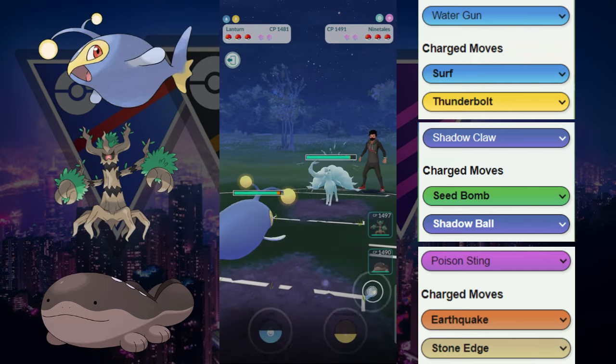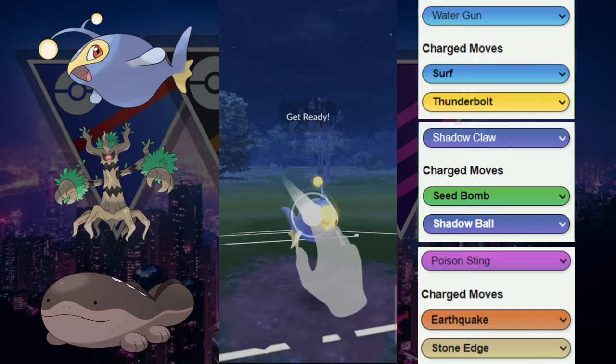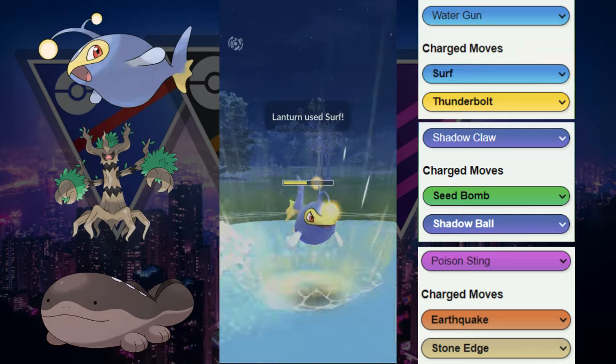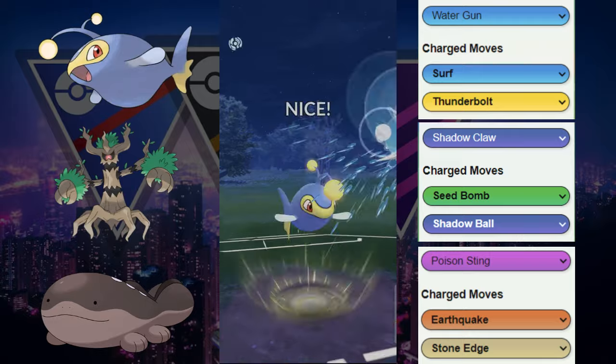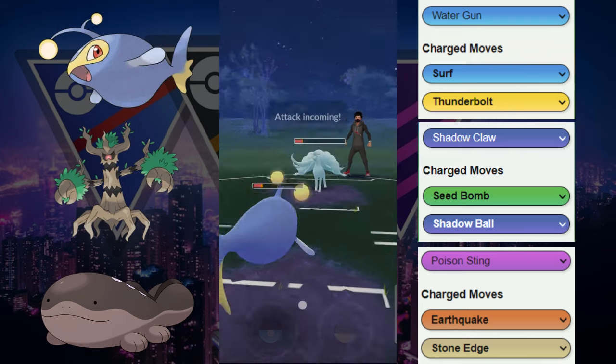We have an okay lead here, not necessarily the best. We really only have one counter to this Charm Ninetales with the Cloxar. We're going to go for this Surf right here. It does get a shield which is great for us at this point. We're going to stay in and just chip away at this Ninetales.